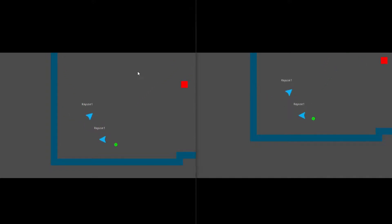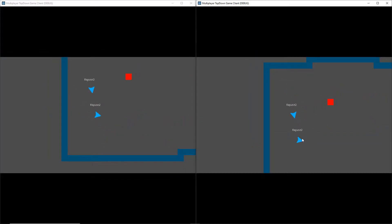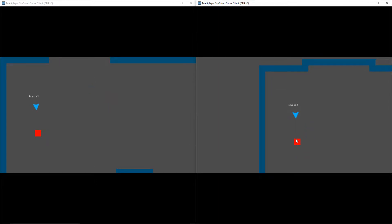Last time we got our projectiles working, but we couldn't actually kill the enemy and the enemy couldn't kill us. This time I'm going to show you how, if an enemy touches the player, the player will die, and if a player shoots an enemy, that enemy will be destroyed. So without further ado, let's get started.